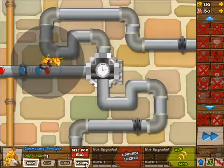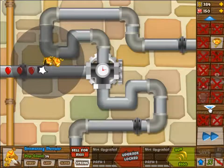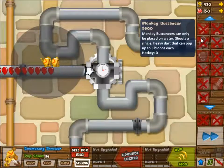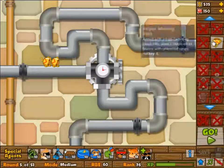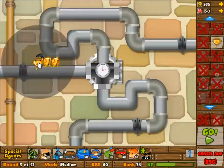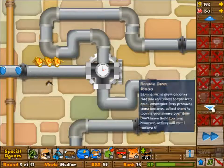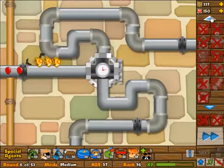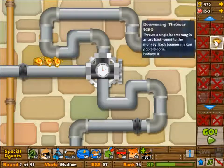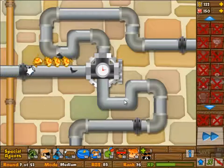Dartling gunners — I should say dartling gunners — are just awesome. You have to control them manually, so basically the better you are the better they are. They are very very useful. We're going to go into three of these, eventually four, and this was really a very very simple one.